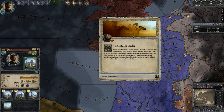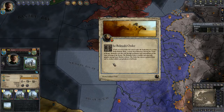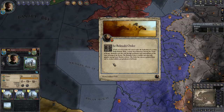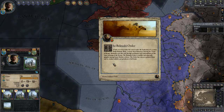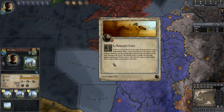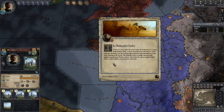The Bektashi Order — the Sufi sect of dervishes — has arisen under the leadership of a certain Haji Bakhtashwali, a mystic from Khorasan. Striving for unity of being, Bektashis train the soul through meditation and contemplation of the inner meaning of the Koran. The Bektashi Order is especially popular among Sunni Muslim soldiers.